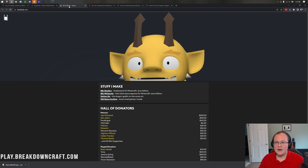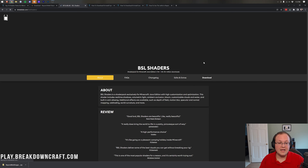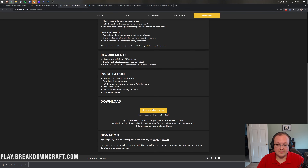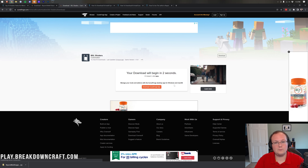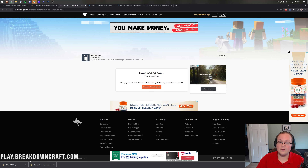It's going to download in the bottom left. For BSL Shaders, it's going to take you to a page where you want to select BSL Shaders and then click download on the menu bar. Scroll down and click the download link. This one is for 1.18.1 — actually just updated today. When the download starts it will finish, and it's also hosted on CurseForge. It's downloaded in the bottom left.